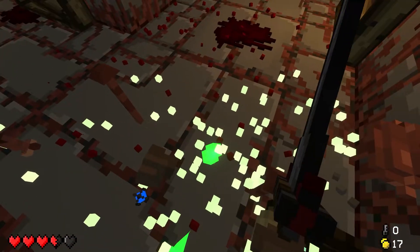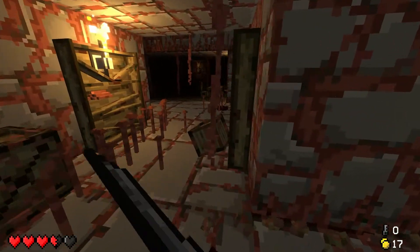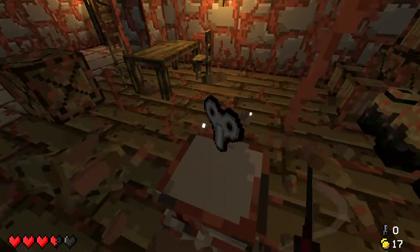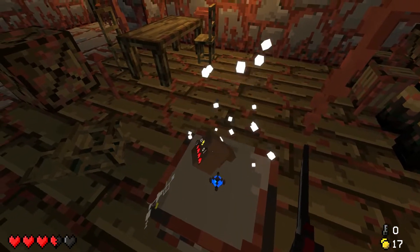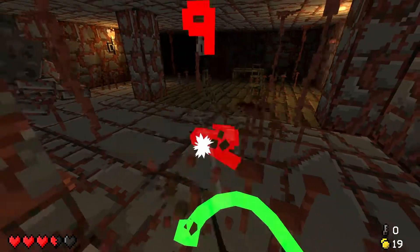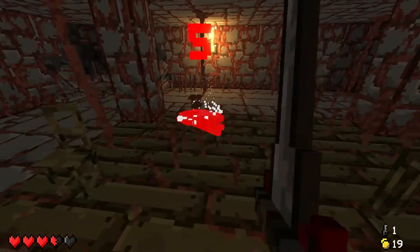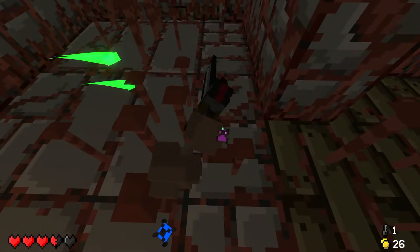I can just immediately throw that on the ground and have a few wisps, because the two things I'm holding right now are more useful long term. There's another item I've seen before - when you are hit, time slows down briefly. That can be a double-edged sword because it's not just your enemies slowing down but you as well. But at least it gives you a little more time to react when you're panicking.